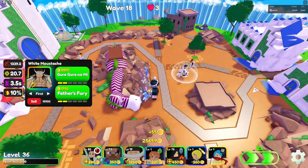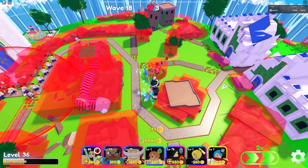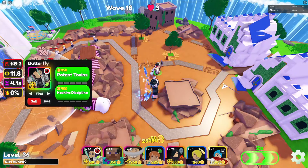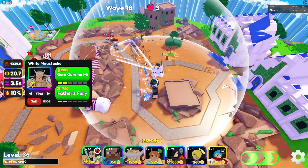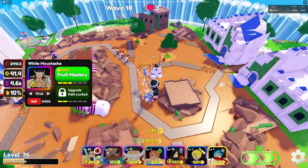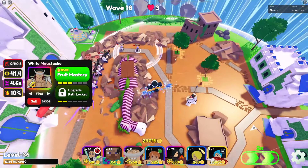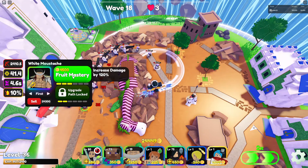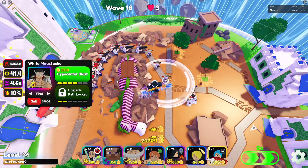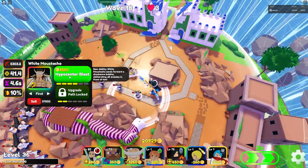Let me get rid of Shinobu so we can actually see the attacks. Some tanky enemies get through. He jumps and the attack turns from a cone to a splash area. Fruit Master is just a damage increase, so we are at 5k damage now.